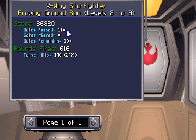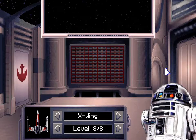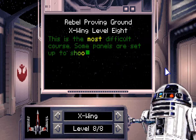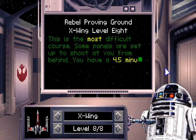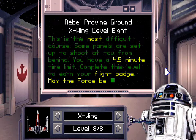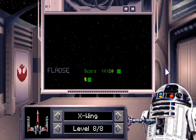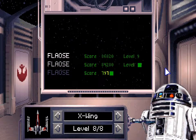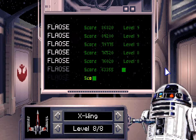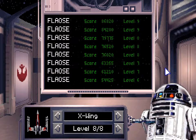Lots of score there. The one thing I did not show is once again like an attract mode or demo, which we'll see in just a moment. We gotta wait for R2 to go through the little thinger, and we got a flight badge — gotta check that out too. It comes after the score. There you go.